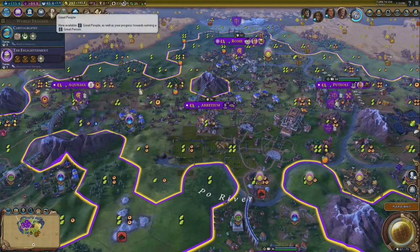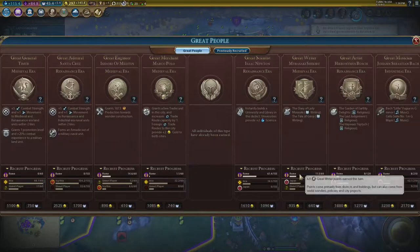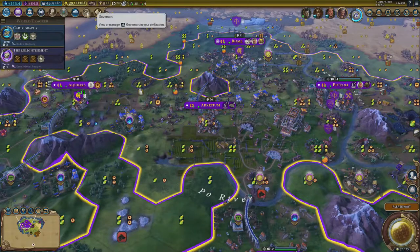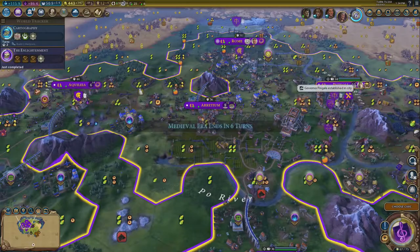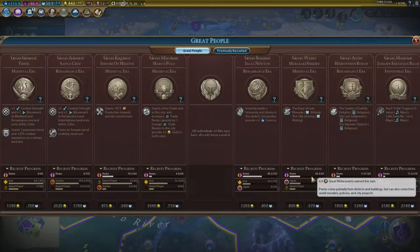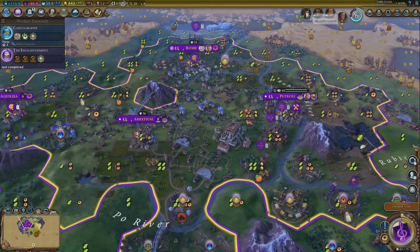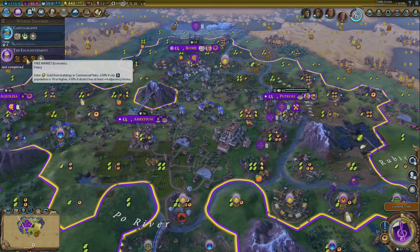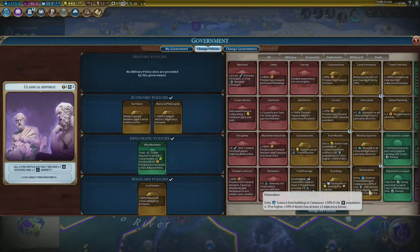Because of Divine Spark and because of the pantheon — Pingala, right — because Pingala's city has an amphitheater and Divine Spark already, I'm getting like 6.9 great writer points. So I'm starting to take over that one, which is absolutely hilarious. And I've now got the Enlightenment — that gives me Rationalism.